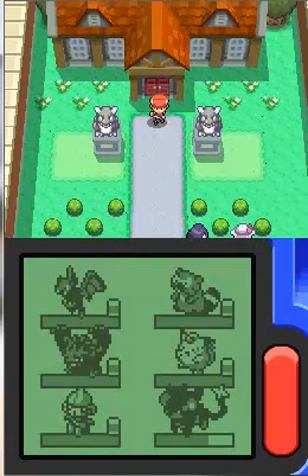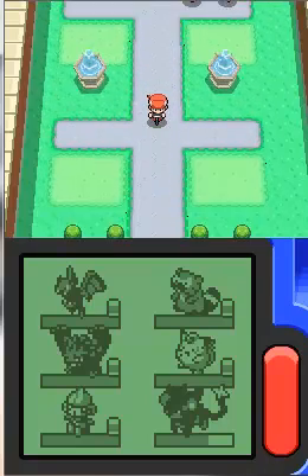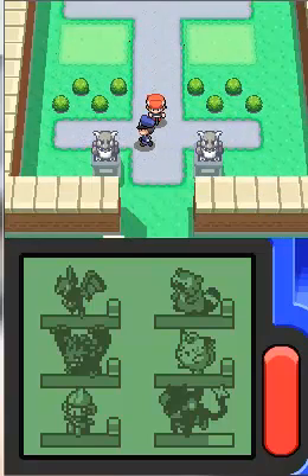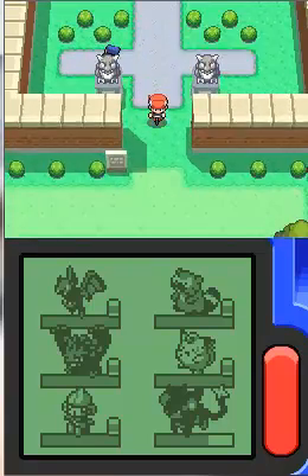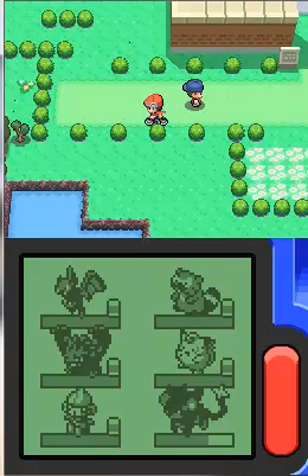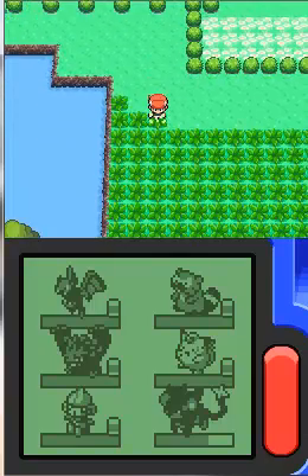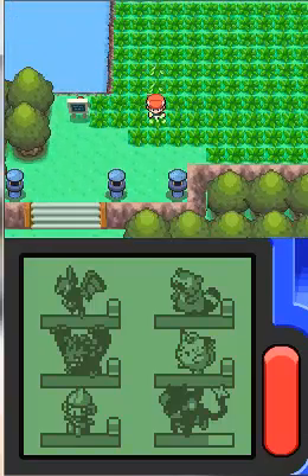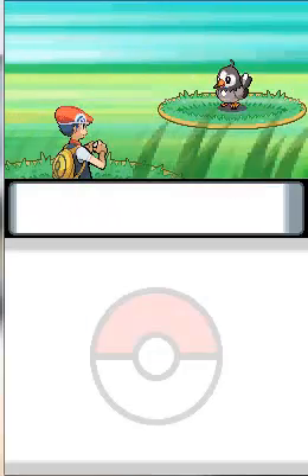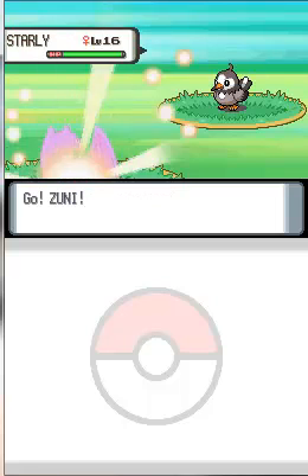So now it's time to go bike riding as I try to seek out some more trainers to battle on my way to Pastoria City. I'm about to come across the wild grass where I may end up finding my first Pokemon. Let's see what Pokemon it'll be if I do end up running into one. Here's one — turned out to be a Starly, but I already caught a Staravia, so I don't need to catch this. I'm just going to run.